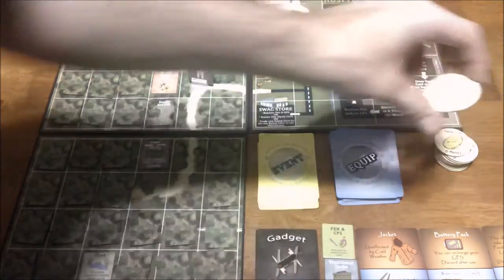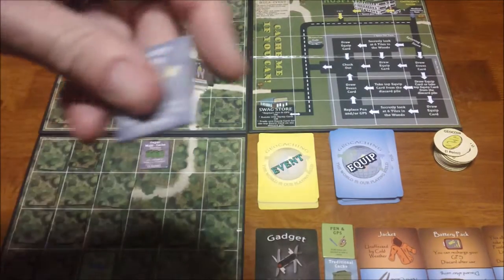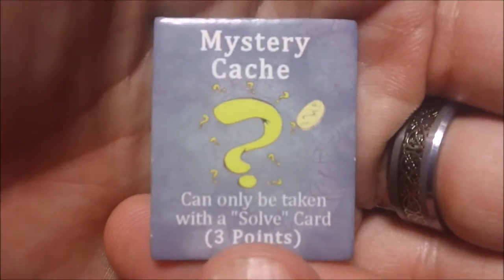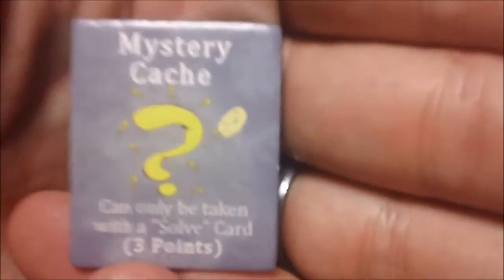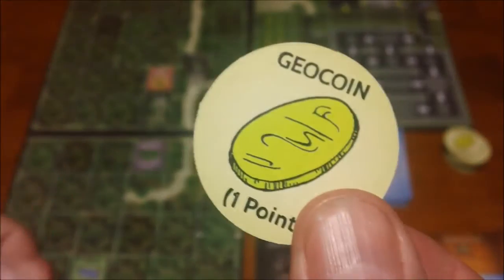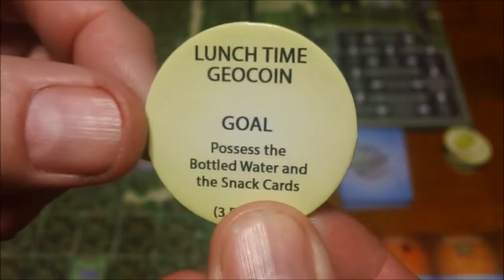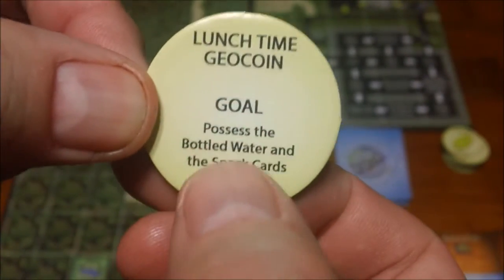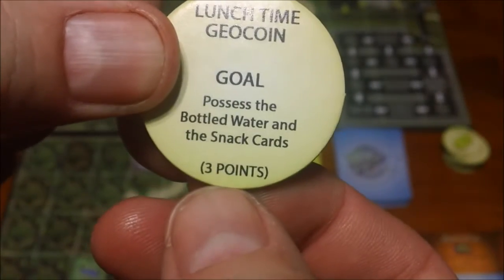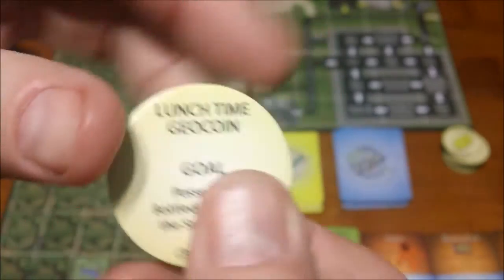One thing I skipped over was the coins. For some caches — like a mystery cache — you need a solve card to open them. If you have one, you pick it up, score the points, and also get a geocoin. All geocoins are worth one point on their own, but on the back each has a special goal. If you meet the requirements of that goal, you flip the coin over and score the higher value listed instead of just one point, which is a nice way to earn extra points.